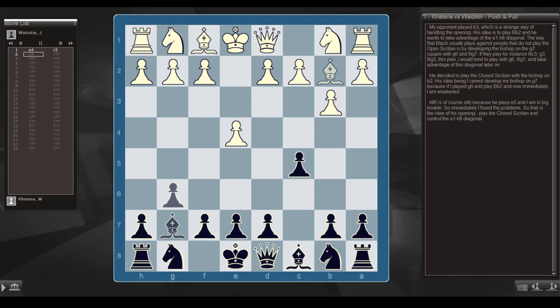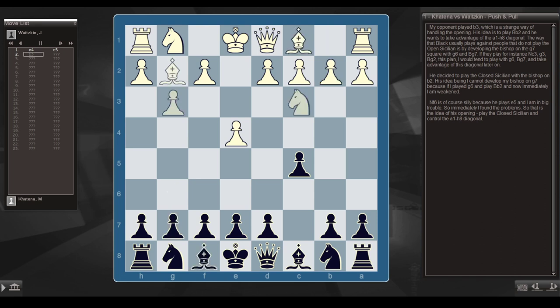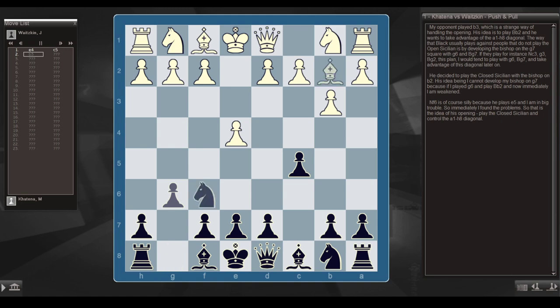If they play knight c3, g3, bishop g2, I would tend to play g6, bishop g7, and take advantage of that diagonal later on. He decided to play the closed Sicilian with the bishop on b2. His idea being that if I play g6, he'll play bishop b2 — and immediately I'm weakened. Knight f6 is silly because he plays e5 and I'm in big trouble. So his plan is the closed Sicilian controlling the a1-h8 diagonal.